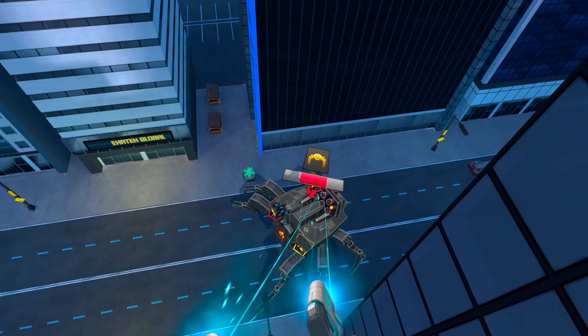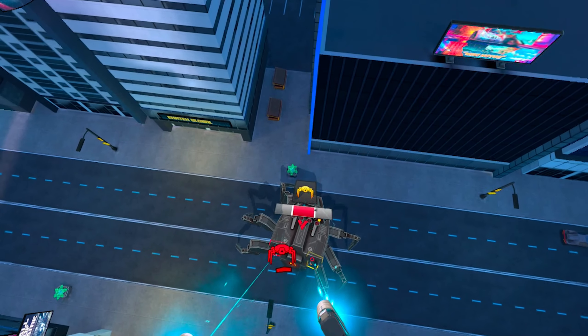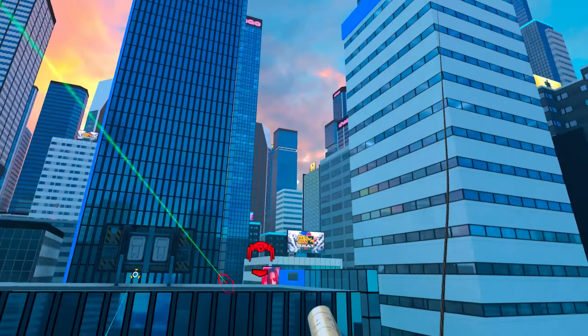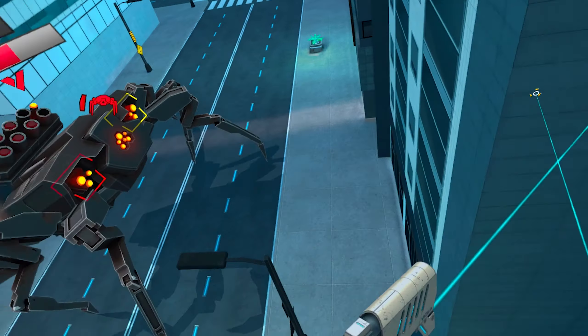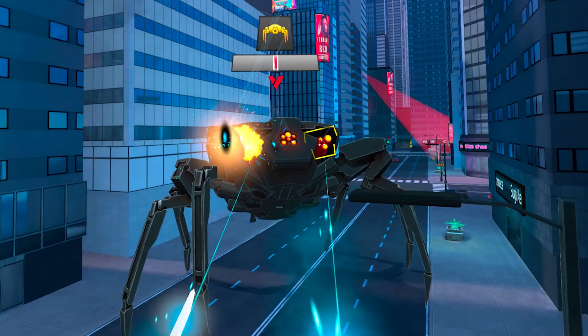You'll also encounter bigger, tougher robots — like this good boy right here. These bastards are way more difficult to take down and generally have weak spots you need to target before you can do any real damage. But once you get the hang of it, it feels really badass to swing around a building and take that creep down in slow motion.